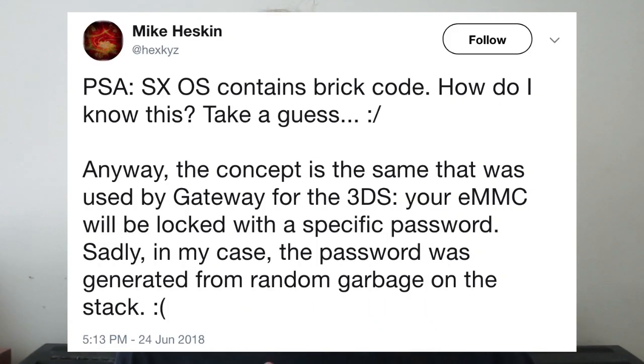Anyway guys, let's go ahead and get started with this small homebrew update. The very first thing we'll talk about is the Team Executor OS that was released just a couple weeks ago, or maybe a month ago now. Developers have actually reverse engineered the code and the operating system to see how it actually works with the device, and in the middle of the code they found that there is brick code. That brick code essentially makes it so that if we actually mess with the Team Executor official code, the brick code will actually turn on on the Switch and your Switch will be bricked.